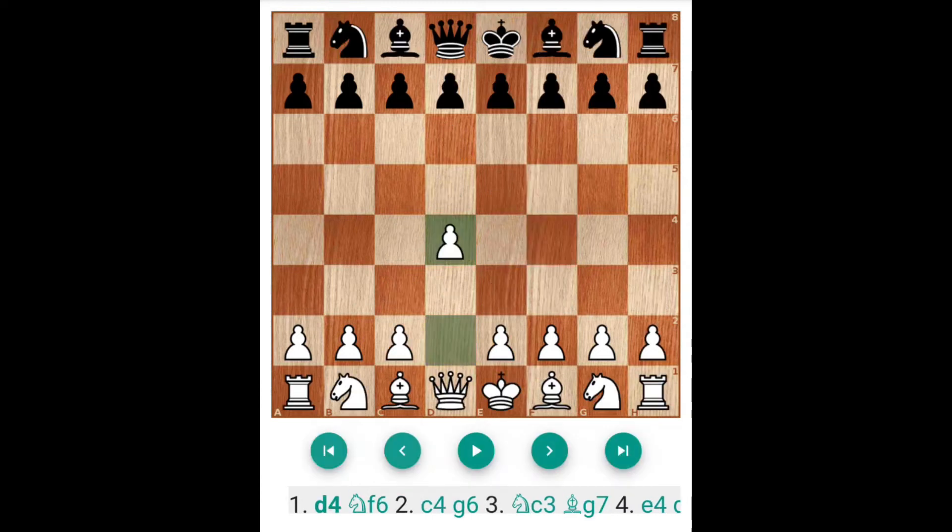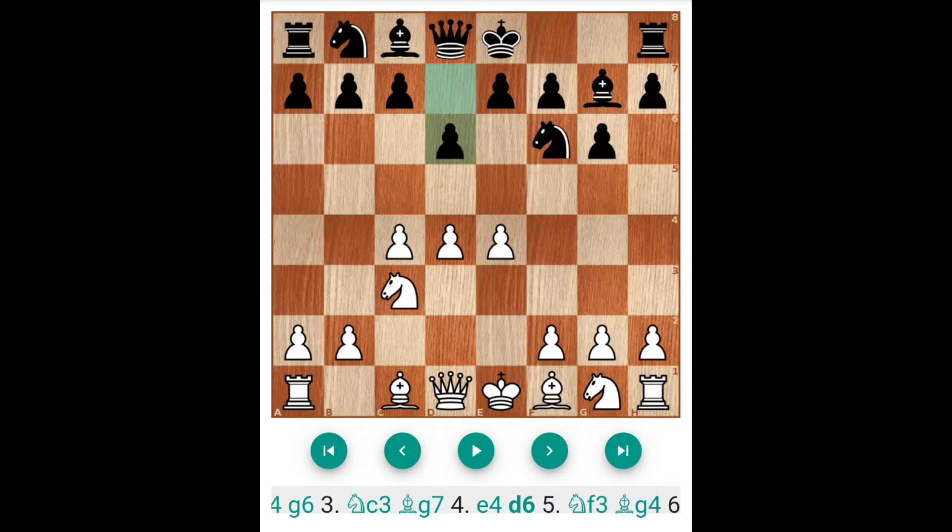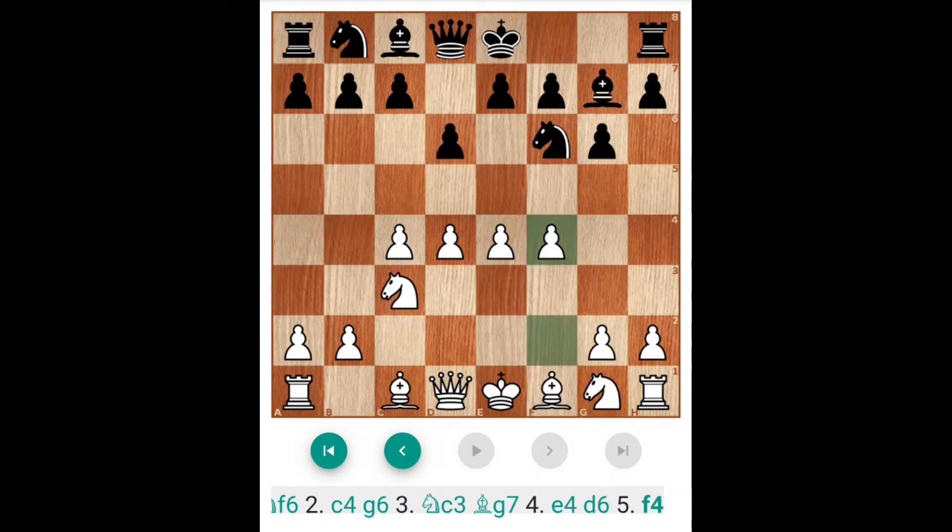Now D4, another line: NF6, C4, G6, Knight C3, Bishop G7, E4, immediate D6. Now here there is F4. F4 - then what to do? Some players play even E5 but this is somewhat early. So against F4 there is a castle.